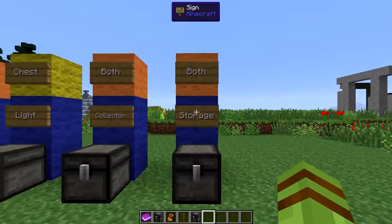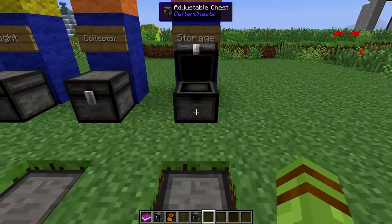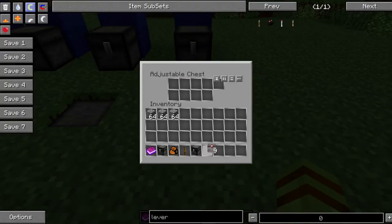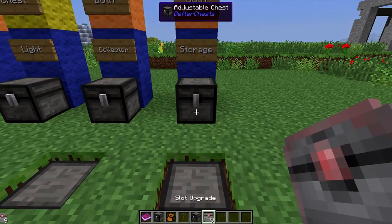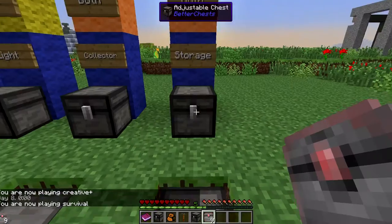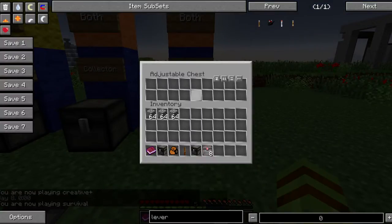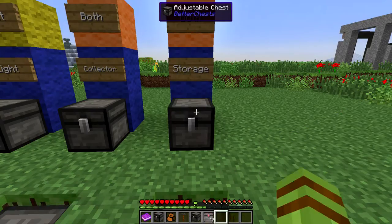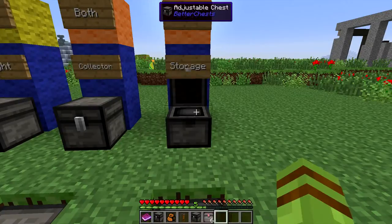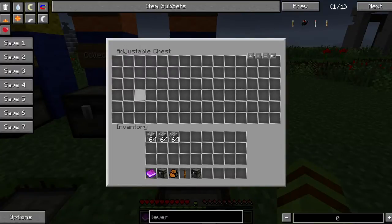First off, we're going to start with the most important one in my opinion. Nine slots for a chest is nothing to write home to mom about, but it gets better, trust me. So if we open up this chest, we have some slot upgrades. I'm going to put in nine of these and switch over to survival just so you can see them going in. We've doubled our slot inventory - we now have 18. Another one: 27. Then 36. Each one you add in adds another nine, all the way up to 100 I believe.